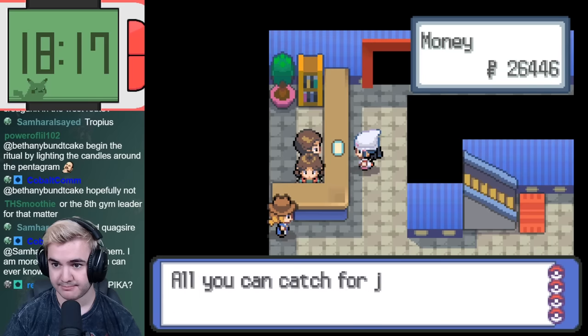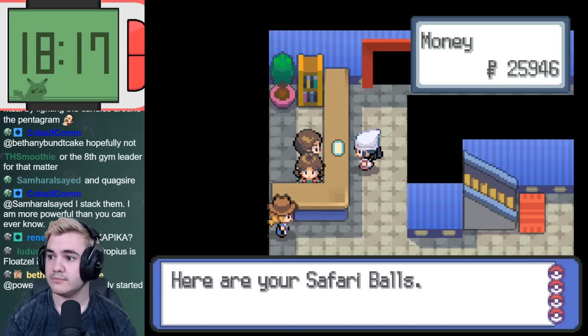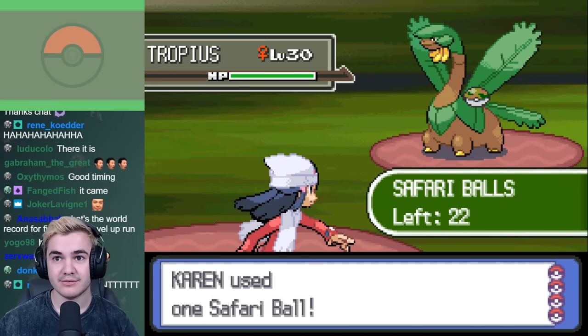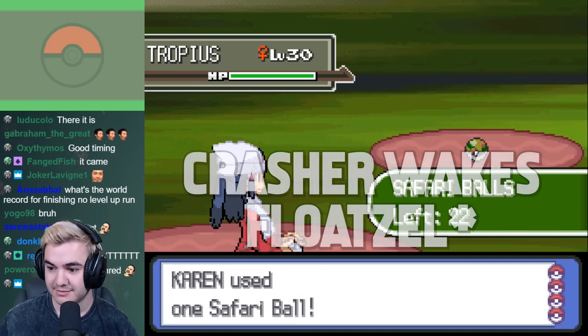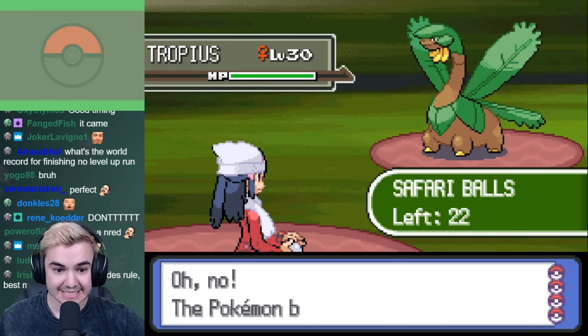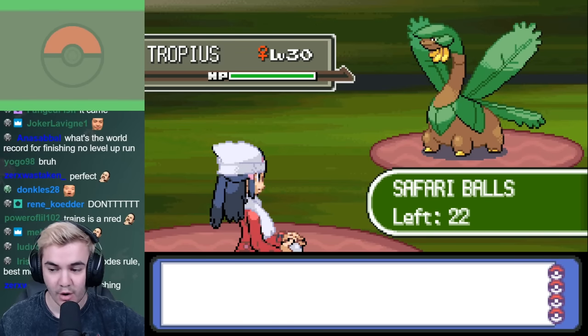Thankfully Pastoria has the Great Marsh, so there are a couple Pokémon that could potentially be really useful. After running around for a bit, I managed to catch a Tangela and Tropius. While I was grabbing them, I realized that Floatzel also has Ice Fang, which makes both of them pretty useless, so we're definitely going to need something else in order to have even a little bit of a chance.